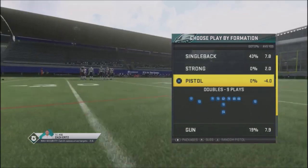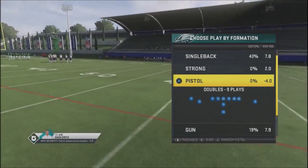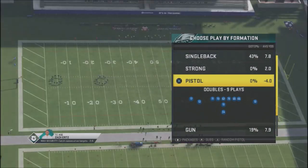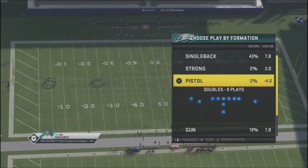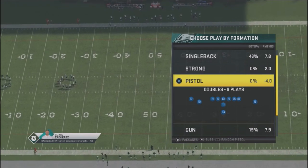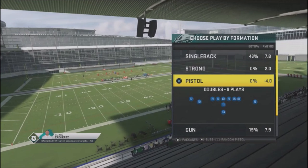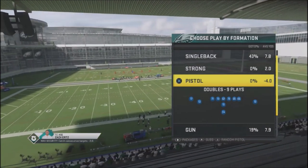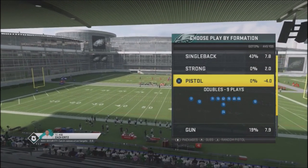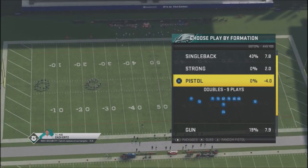I'm actually in the Jets playbook — the New York Jets playbook. I know I'm using the Eagles as my team, but this is going to give me a better opportunity to make completions and not overthrow balls. The formation we're going to look at is the Pistol Doubles. This is something I'm breaking down for my patrons — a three-play to five-play mini scheme.